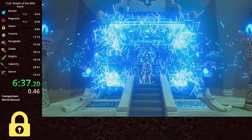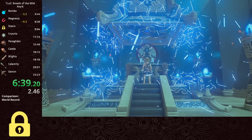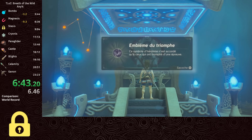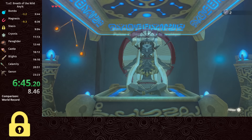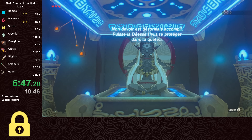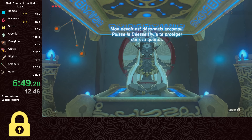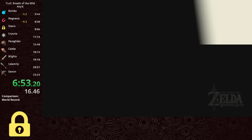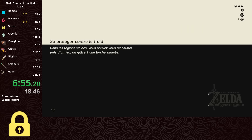Now that we've reached the end of another shrine, you can see that I intentionally wait to skip the cutscene after receiving the spirit orb. That's because waiting for the text to fully disappear before skipping results in faster load times. The game is loading the overworld during that cutscene, and skipping too soon will cause the load to restart. It saves around 5 seconds per shrine, so for any percent it saves 20 seconds.